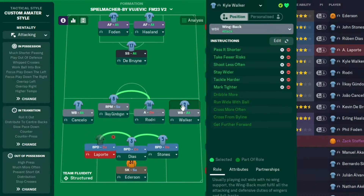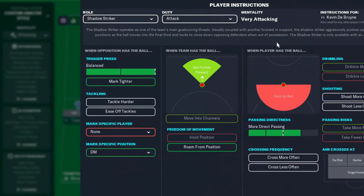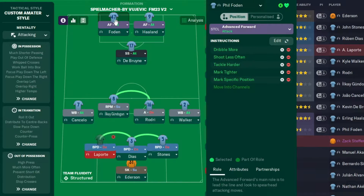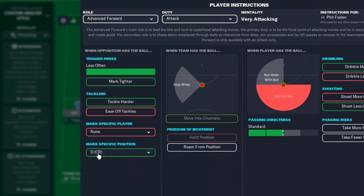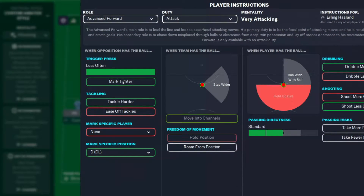On the right-hand side we've got a wing-back on attack, and a shadow striker on attack who marks a specific position — the defensive midfielder. On the left-hand side an advanced forward on attack, also marking a specific position — the right-hand side central defender. And on the right-hand side another advanced forward on attack, marking the left-hand side central defender.